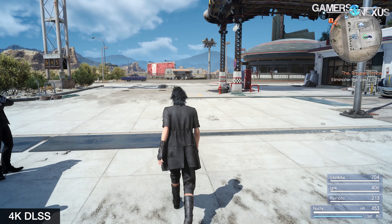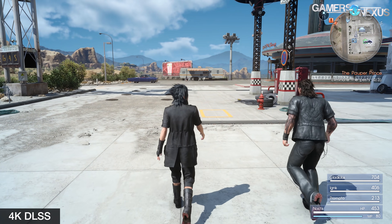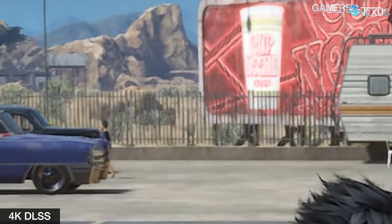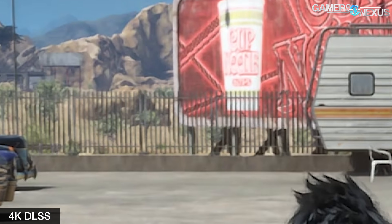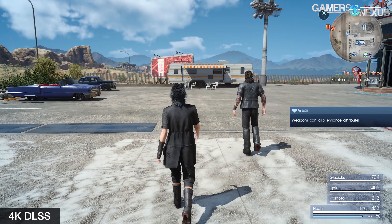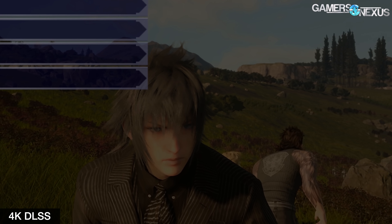There are a few specific areas in Final Fantasy XV where DLSS is most noticeable, and those include flickering and shimmering of thin geometric elements at a distance. One example is the fences in the background at the starting gas station. With DLSS on, that fence and its thin bars flicker, almost as if the pixels are being translated as we move, and they even flicker when standing still, which is the most noticeable. Pausing the game on a single frame still curiously produces this flickering effect.